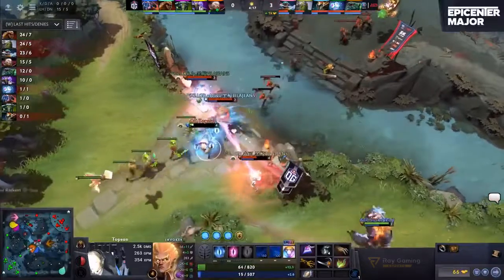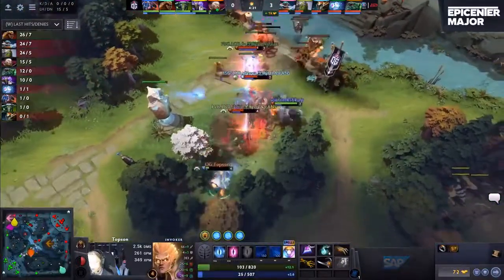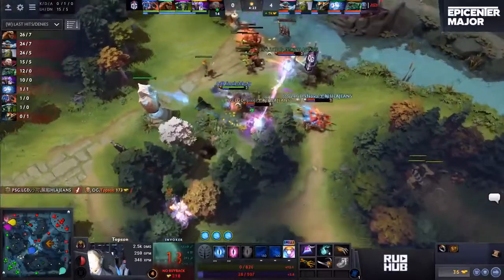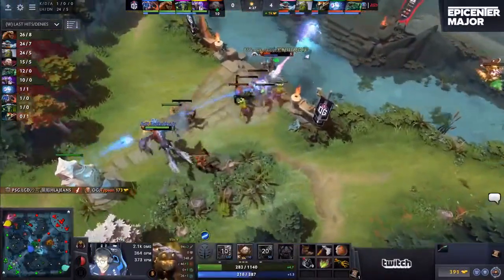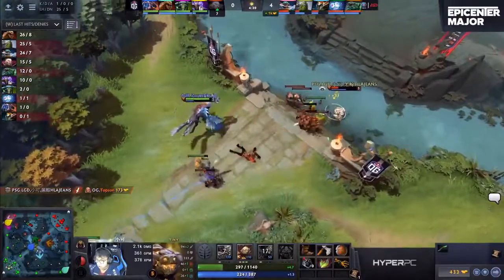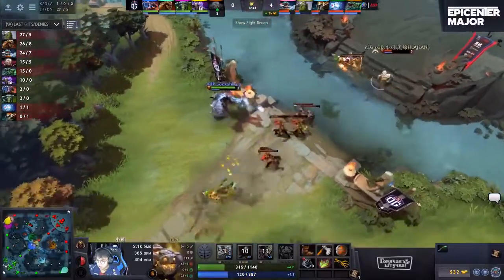One more hit and a tree will do it, maybe. Able to secure the kill on Topson as Shokushka was unable to force them away. PSG.LGD diving, getting away with these kills. 4-0, 1K gold lead. This is where OG has to try to make some aggressive move onto Ame — he's probably pretty wary, being pretty careful up top.